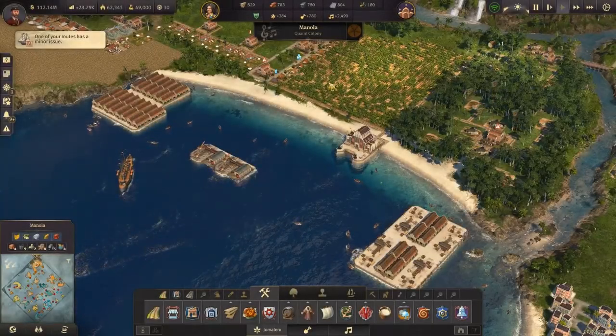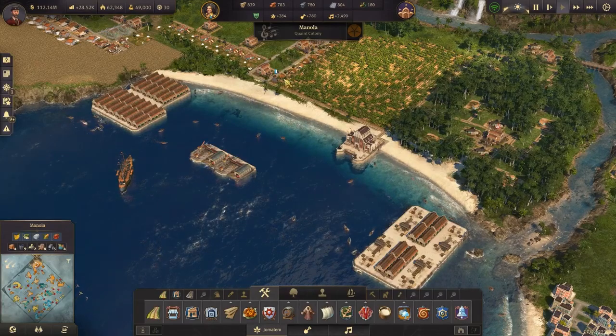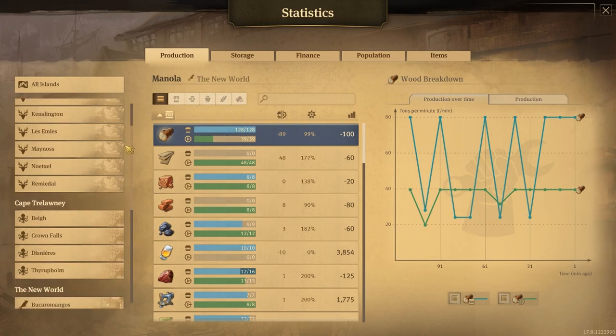Welcome back to another episode. Today we're starting off at our quaint colony of Manola in the New World — a New World capital, if you will.